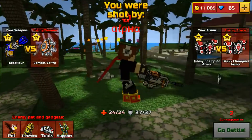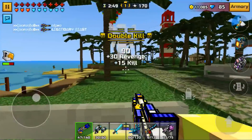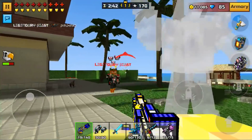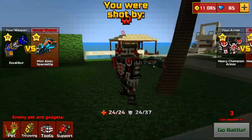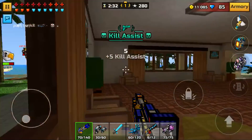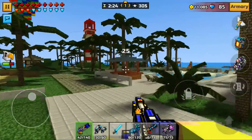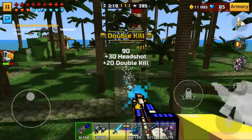Extra armor is always a plus since you die quickly in this game. The Excalibur also shoots really fast — faster than most other miniguns on this list — and kills very quickly. My one complaint is that it has a slightly odd crosshair similar to the Multitaskers, which is a bit unusual, but it's not really important. It's still a pretty easy weapon to use and a really good weapon overall.